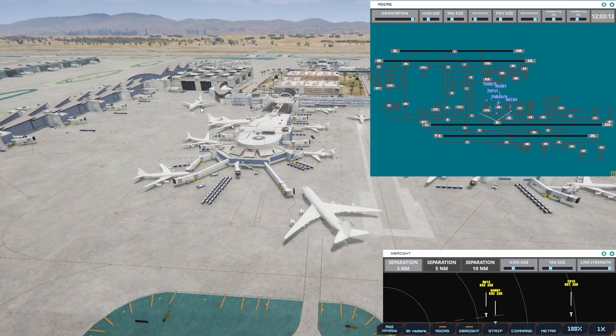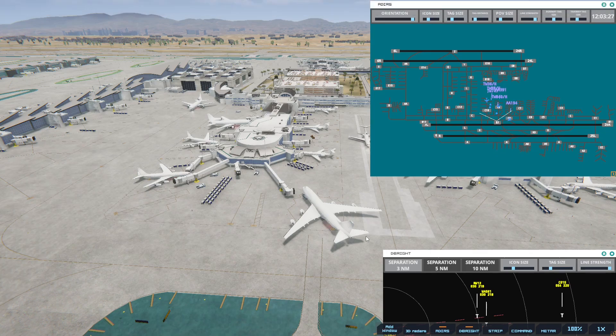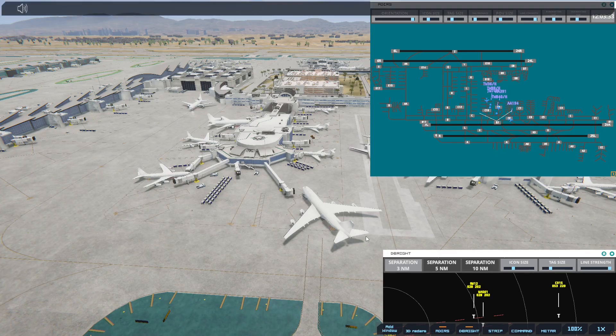Los Angeles Ground, Transworld 840 Heavy, with information BRUFO, requesting push and start. Transworld 36 Heavy, ready to taxi. Western 561, runway 25L, cleared to land. Transworld 36 Heavy, runway 25R via Bravo.